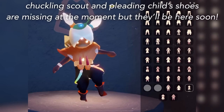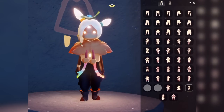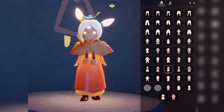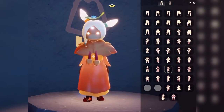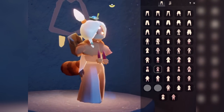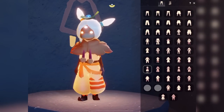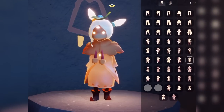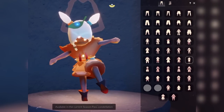So I can wear them with so many different outfits — mix and match as much as you want! Now you may have noticed the chuckle scout and pleating child shoes aren't yet in the shoe closet. That's just a work in progress; they will be there eventually, probably in a future beta update, so don't worry about that not coming to live.